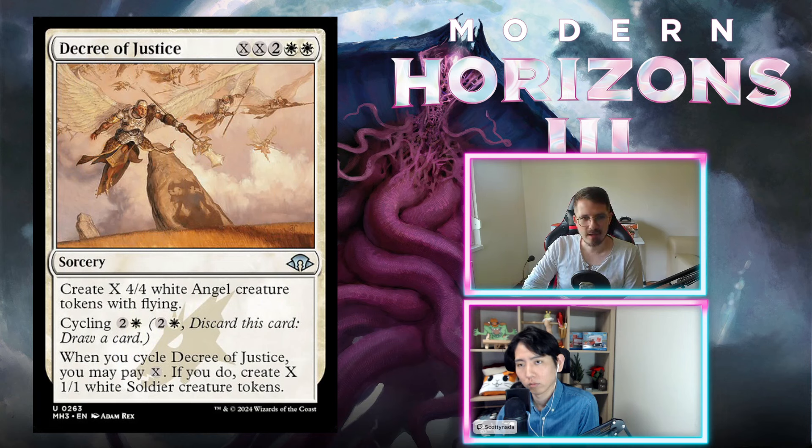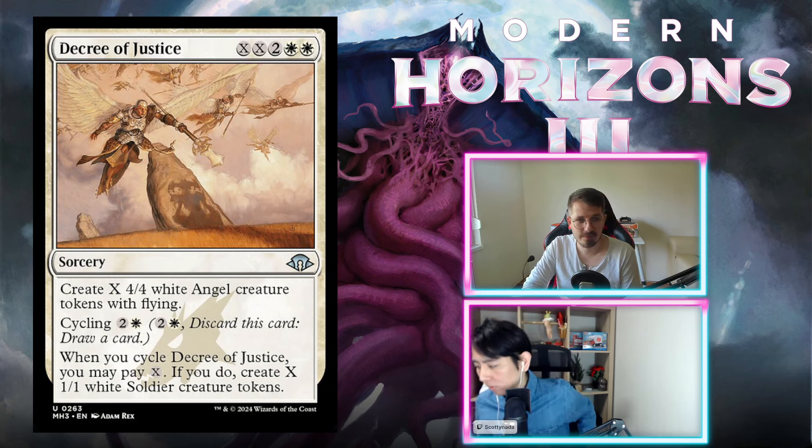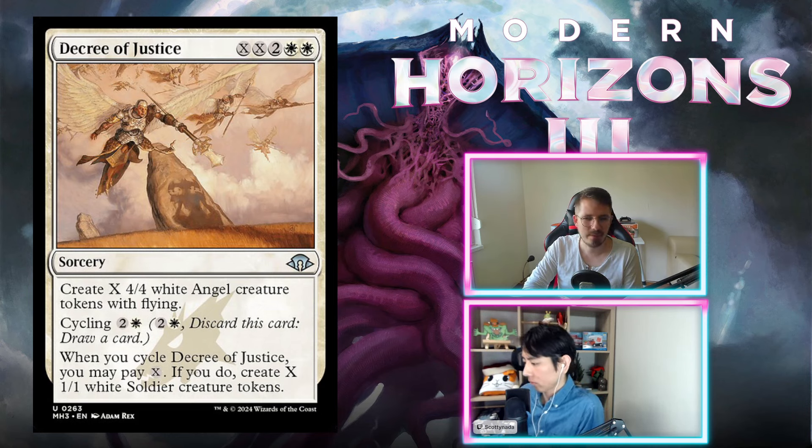Decree of Justice — these are reprints, but completely different in this set than in their respective sets. Decree of Justice costs XX two white-white. Create X 4/4 white angel creature tokens with flying. So you pay six mana, you make one 4/4 angel — pretty bad. You pay eight mana, you get two 4/4 angels. Ten mana gets you three angels, which is crazy. You can cycle it for two and a white.